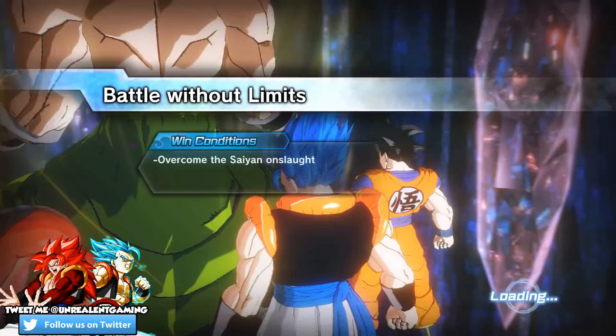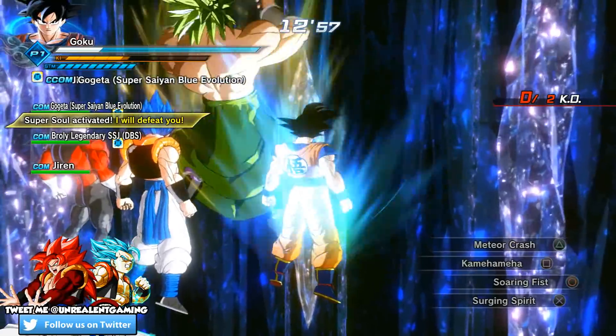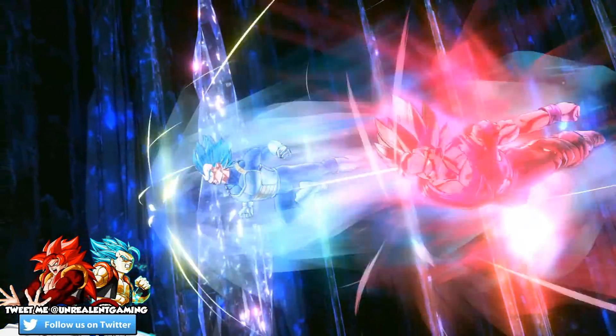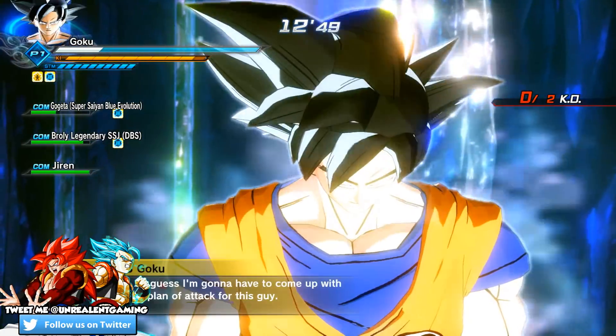I chose this version of Goku because he has every single transformation intact. If I play my cards right I can actually defeat them, because I have the ability to continuously dodge and move at a rapid pace. I need to power up fast because I have no idea when they're arriving - and they're arriving any second now. Here we go - Evolution Vegeta and Goku. These two are monsters!